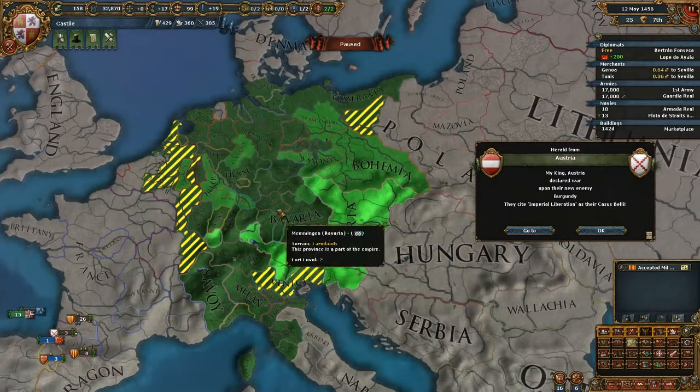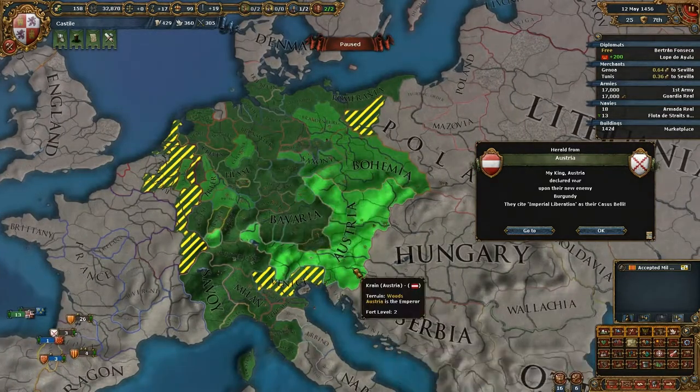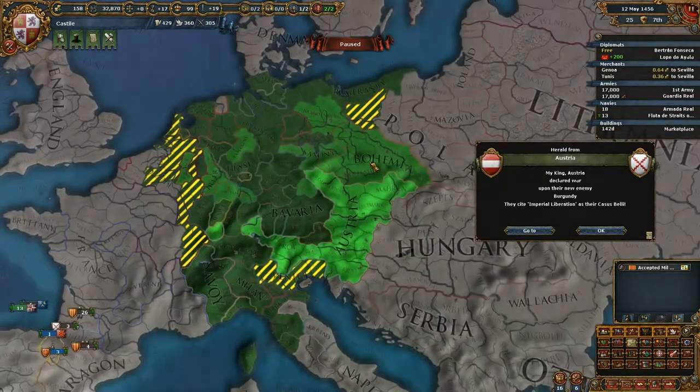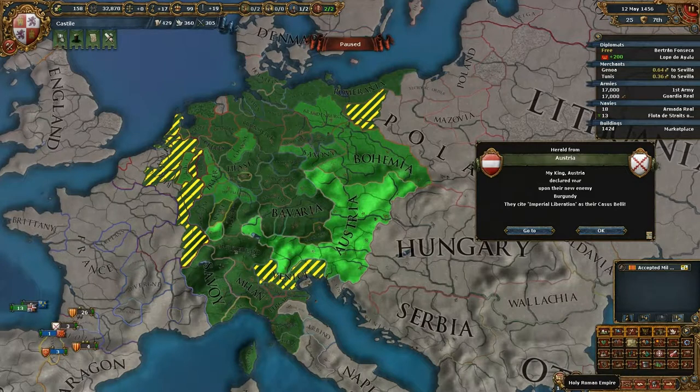On the map mode you can see dark green, which means they are just a member. Light green is the Emperor, and the medium color are the Electors. There are seven Electors, and so it's basically a Republic, the Empire, where the elected President — aka Emperor — serves for life.